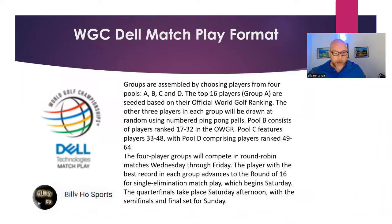The format: groups are assembled by choosing players from four pools — A, B, C, and D. The top 16 players in the world are Group A, and then it basically goes from there. 17 through 32 is B, 33 through 48 is C, and 49 through 64 is D. Each A player will be assigned a different pod, then randomly drawn from a ping pong ball draw for each B, C, and D group. They'll compete in a round robin where everybody plays their opponent one time, starting Wednesday, Thursday, Friday — and then the player with the best record will advance to the round of 16.